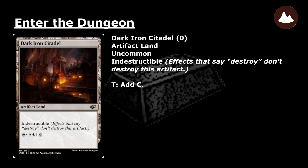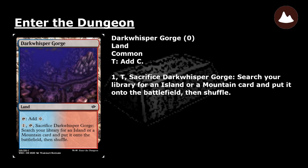Dark Iron Citadel: a common land. Tap: add colorless mana. Pay 1, tap, and sacrifice Dark Iron Citadel: search your library for an Island or a Mountain card and put it onto the battlefield. Then shuffle.